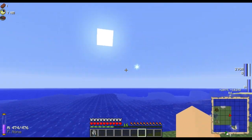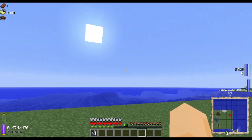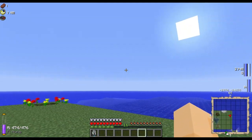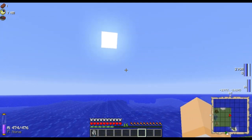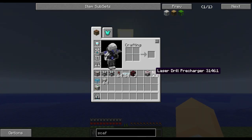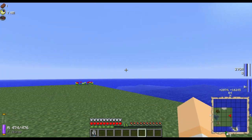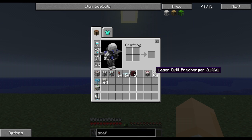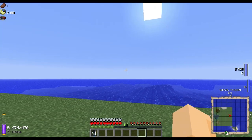G'day fellow miners and welcome back to my Feed the Beast Unleashed test world. This is another block spotlight in my Feed the Beast Unleashed Armitage Explained series. Today we are going to be looking at the Mine Factory Reloaded Laser Drill. It is technically a multi-block structure because you need at least the drill and one pre-charger.